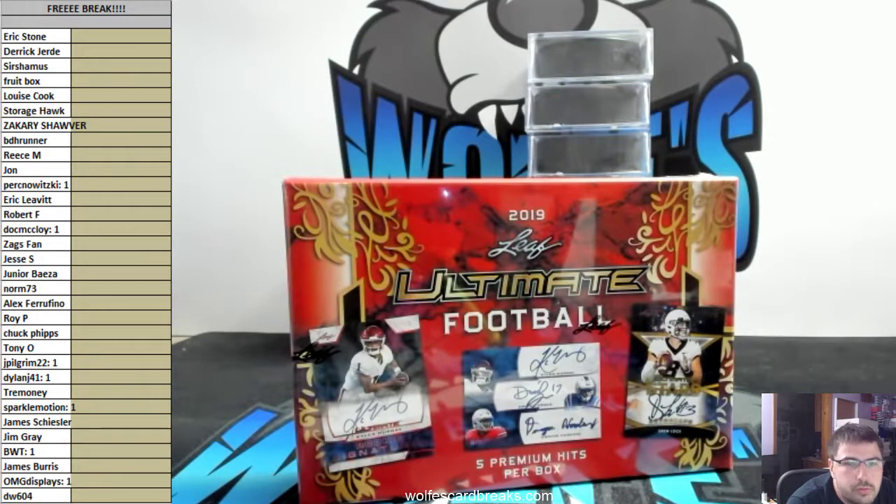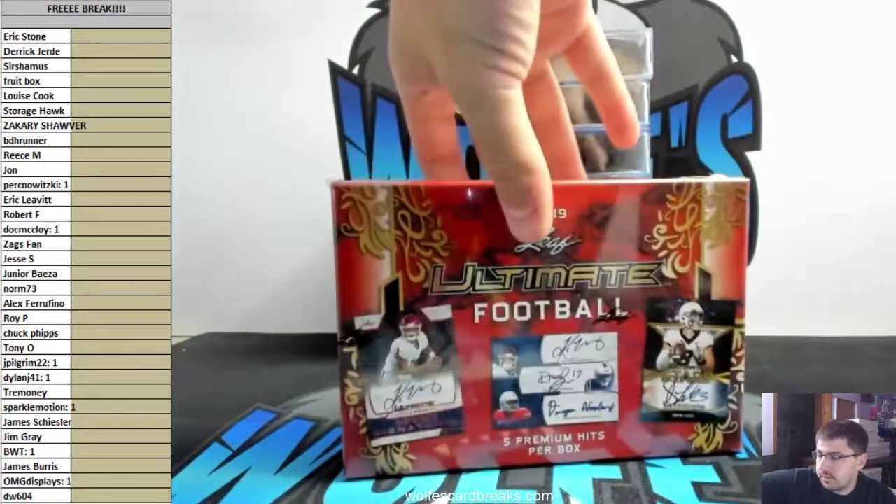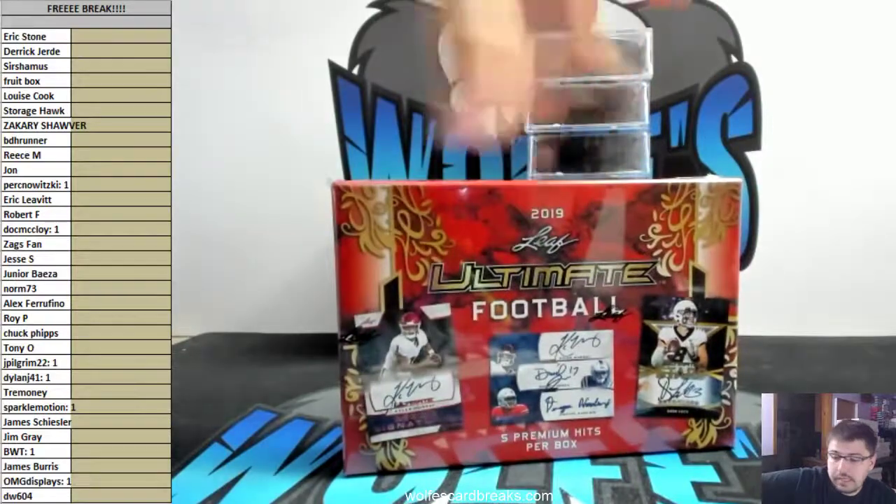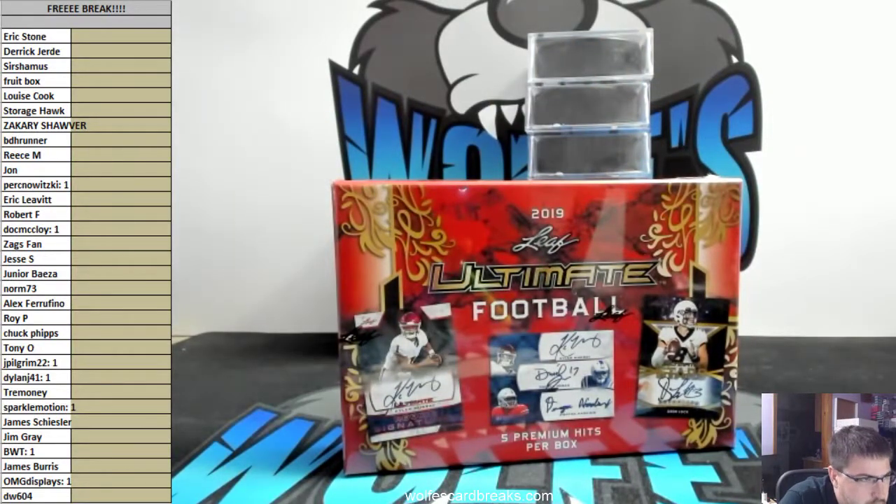This is free break number two, totally free. 2019 Leaf Ultimate Football gives us a little preview. I do have one case of this. Valiant Football I still have a case or two, but this I only have one case plus about five loose boxes — about a case and a half after this. I had six boxes plus a case of 10, so after this I still have a case and a half. This is like a $140 box right here.